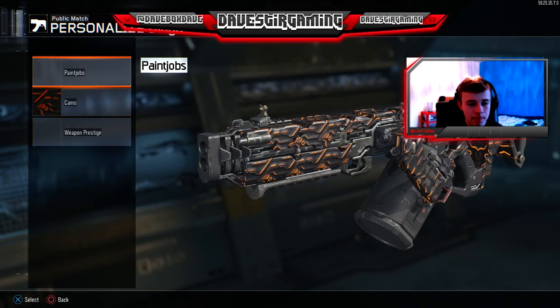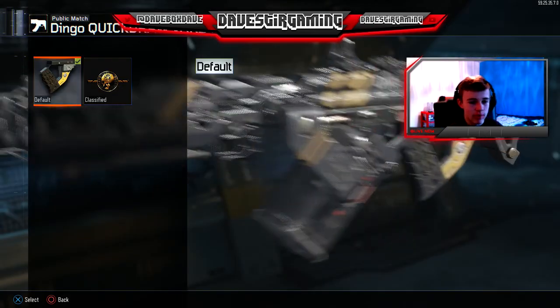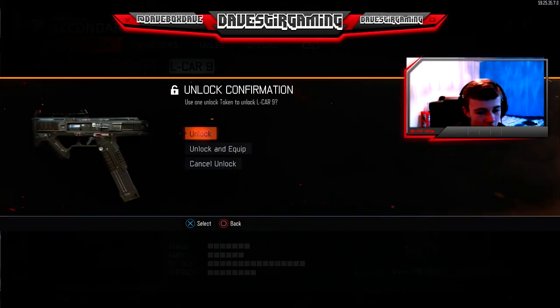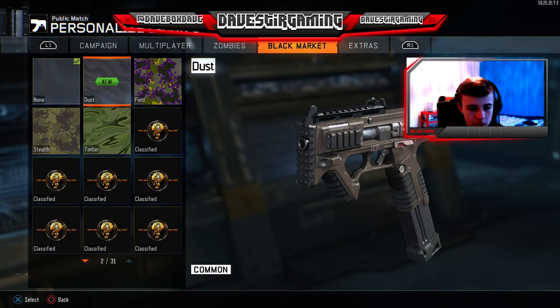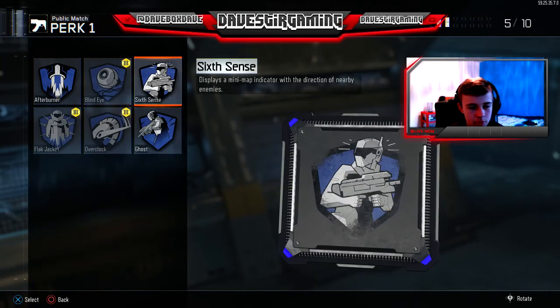I forgot to use the cyborg, I forgot to use that. I'm going to put the red dot sight on it with a quickdraw, because that's all I've got for it. We'll put the L-CAR on as a secondary — I've never really used it actually, so we'll put that on. Black market camo. And I'm going to put six senses.